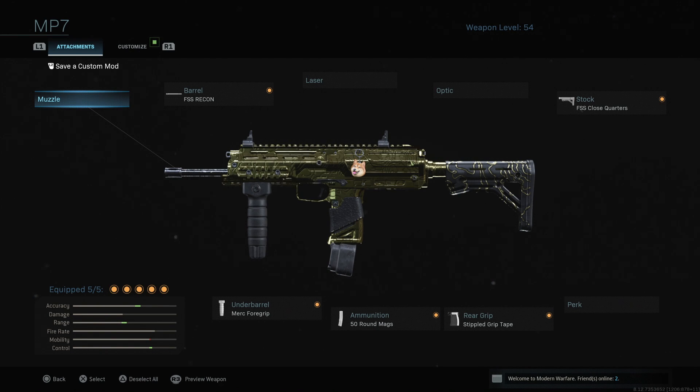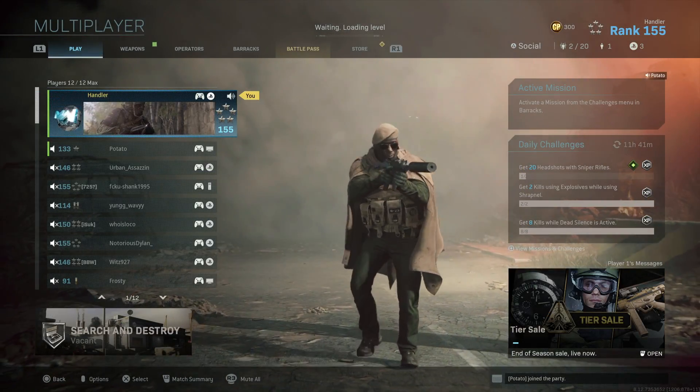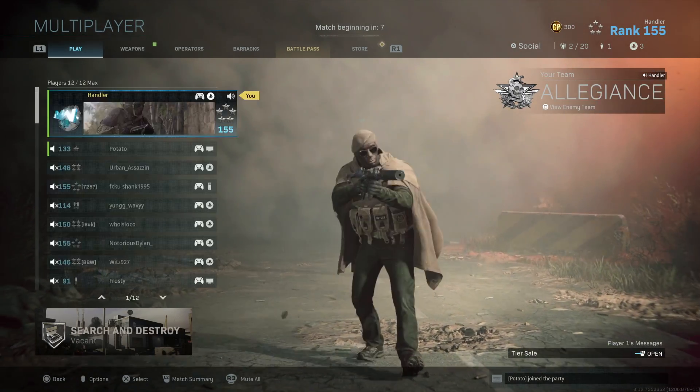I have been using this class setup right here: the FSS Recon Barrel, Merc foregrip, a 50 round magazine, stippled grip tape, and the close quarters stock. I'm using the piercer blueprint, which I think everybody should have by default. The iron sights on this weapon are a little bit more clear than the regular MP7 in my opinion. The gold camo pops a lot more on this weapon - the regular MP7 has a lot of black decals, but for this variant it's just more solid gold, which is what I like.